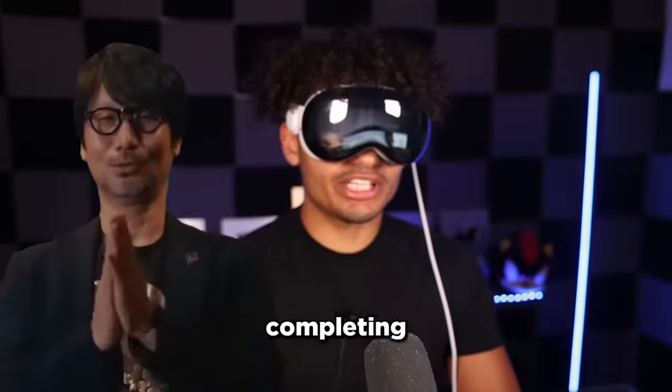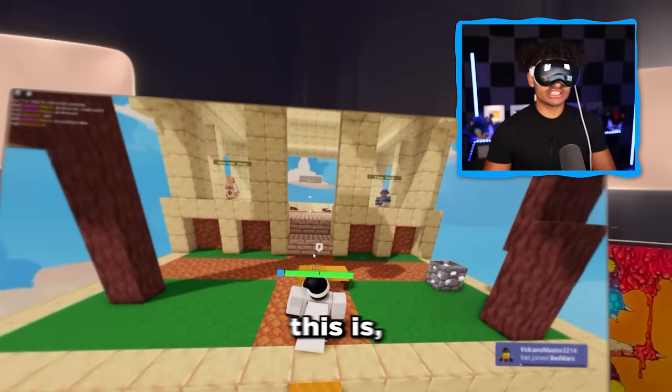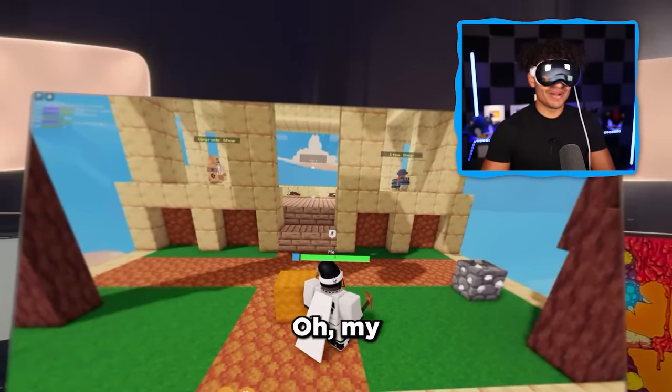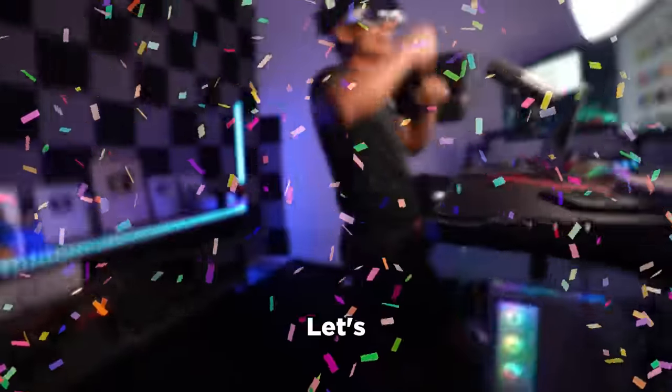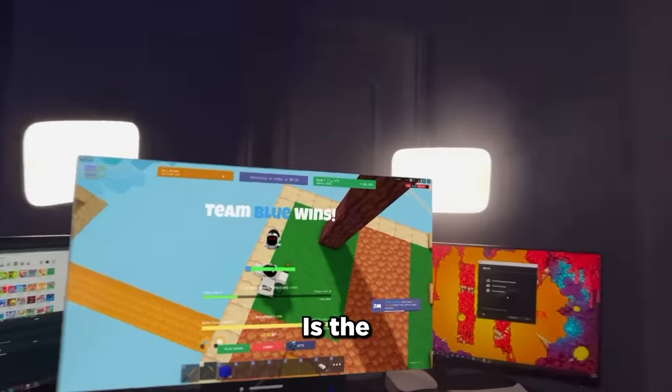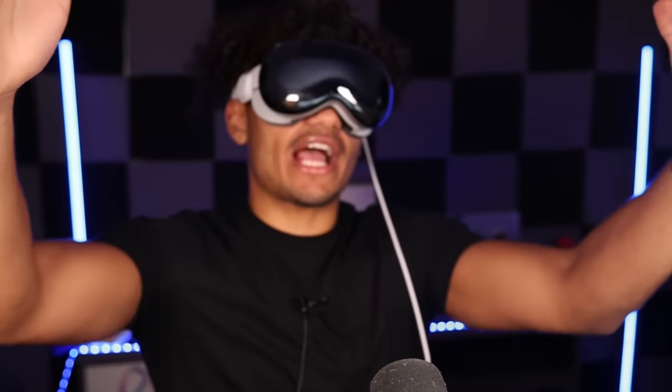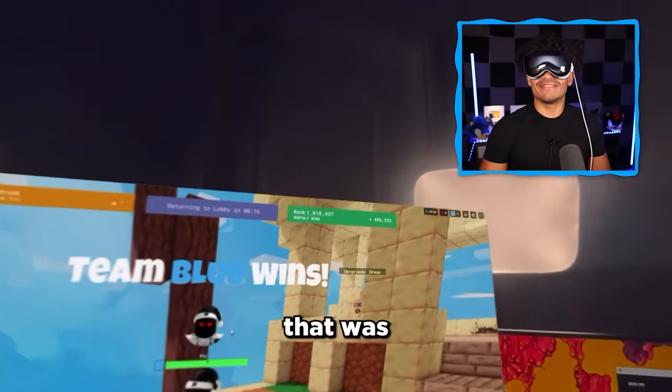He's actually letting me win. Yes, sir. We're completing the first challenge already. Yes! Whoever this is, I love you so much. Let's take the bed. He jumped — let's go! First challenge completed. The Vision Pro told me I'm too close to an object. All right, I just caught a W. That was easy.